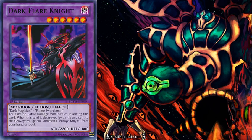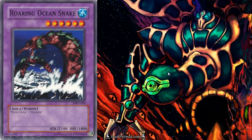Dark Flare Knight — his effect is that you take no battle damage from battles involving him. You could have a situation where you're really low on life points and want to attack, but you have 200 left and you're afraid your opponent will summon a Jinzo and attack your monster next turn — so you won't take the 200 damage and you can survive. Roaring Ocean Sea Snake is going to be played just because he's an Aqua. So if you're afraid of a Tribe-Infecting Virus from your opponent, you can put out Roaring Ocean Snake, and if they discard for Aqua, it's going to destroy Tribe along with the Sea Snake.